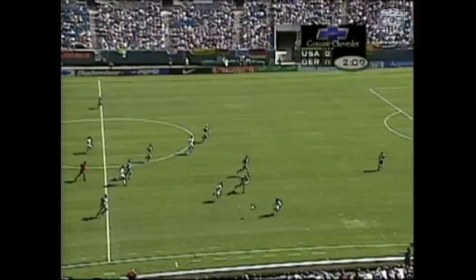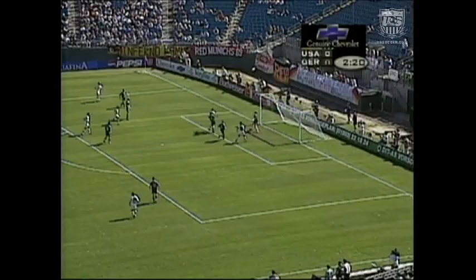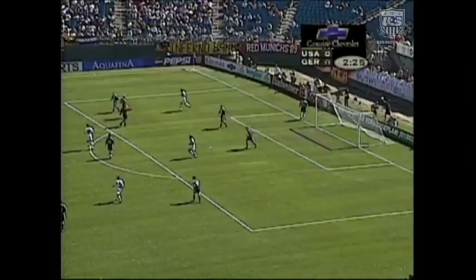We are underway with a long ball down the right side. United States again on the attack — Jones. He's got McBride to his right, runners in the box looking far post. That look put by Eddie Lewis in front. McBride over the top, but the U.S. has come out in fifth gear against Germany.